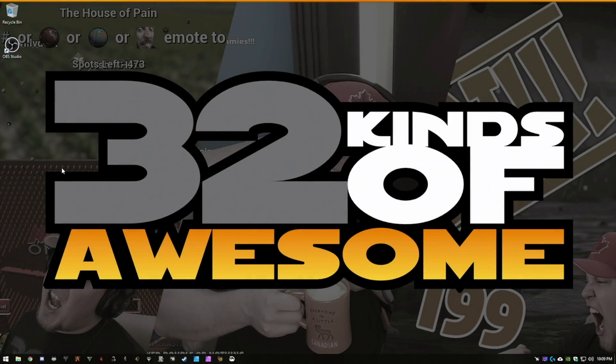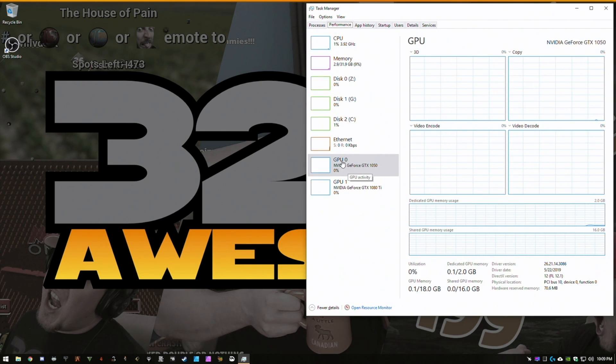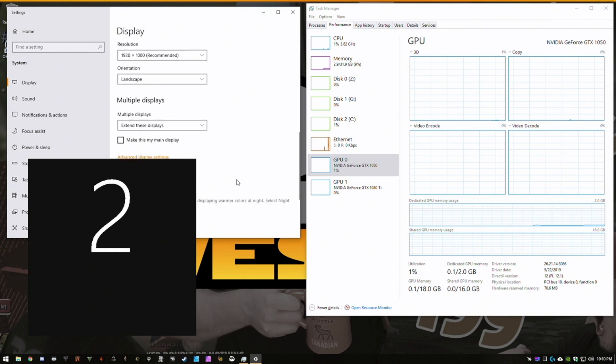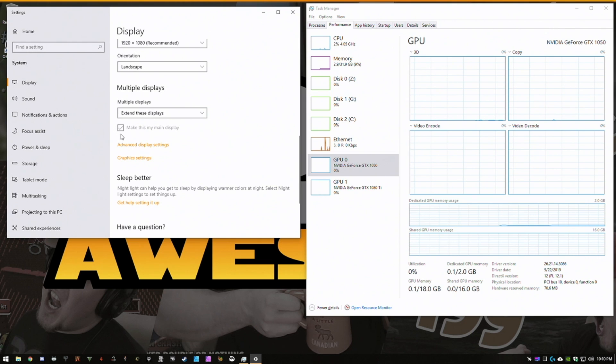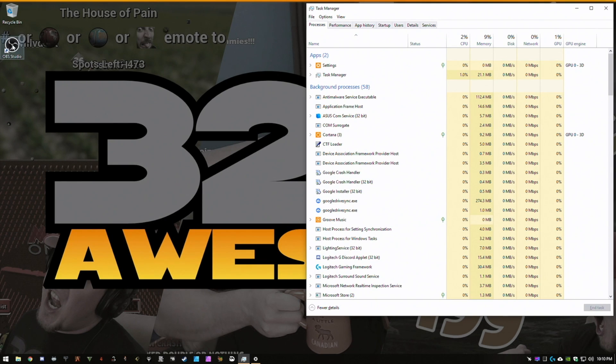I'm going to show you how to set up two graphics cards so that OBS uses one and your game uses the other. For my testing, I used a dual monitor setup — my GTX 1050 going to one monitor and my GTX 1080 Ti going to another. To figure out which one the software designates as display one and display two, right-click the Windows desktop, go to Display Settings, and click Identify. Then you can see which monitor is connected to which GPU.